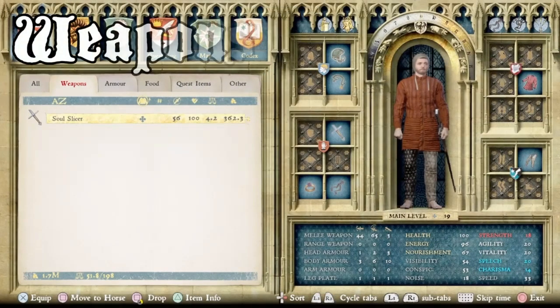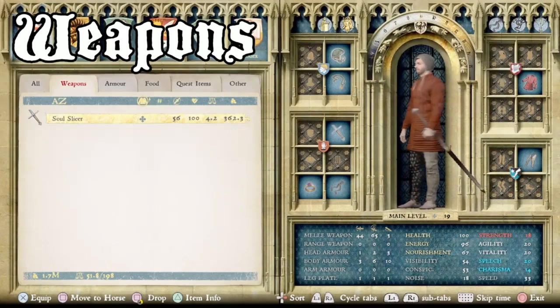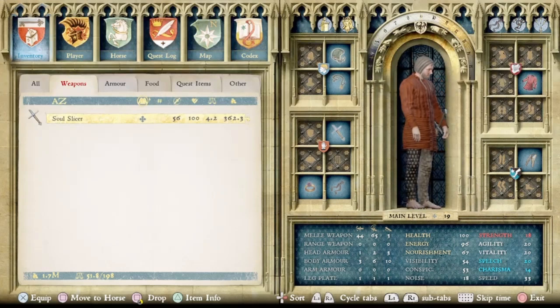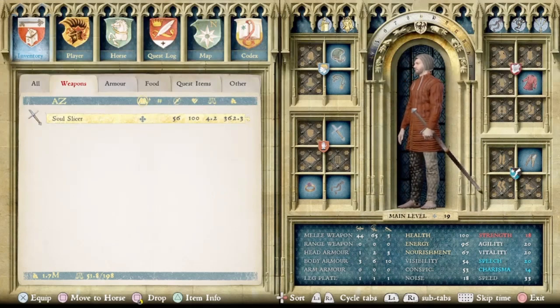Here we can see, as a weapon, I chose the Soul Slicer, which is a mid-range two-handed sword. This suit of armor did not have any specific weapons that made more sense with it, so I just chose this one, as it's a good dueling weapon and this outfit seems like it's made for mobility and dueling in general. So the Soul Slicer is what I chose, but really any weapon would work.